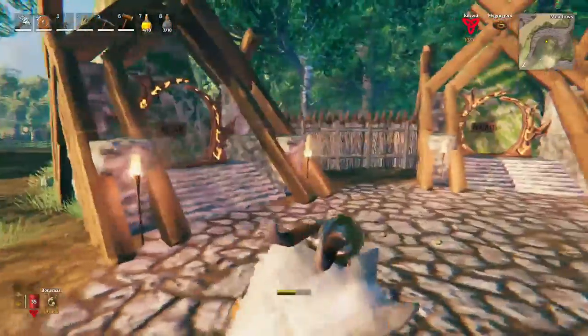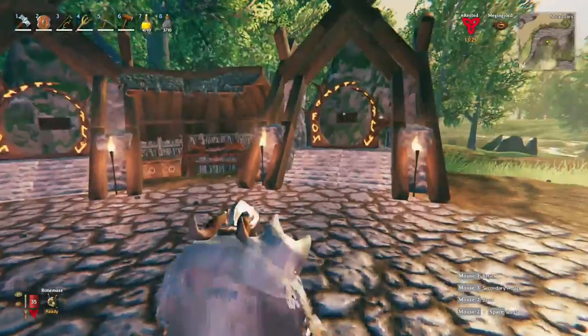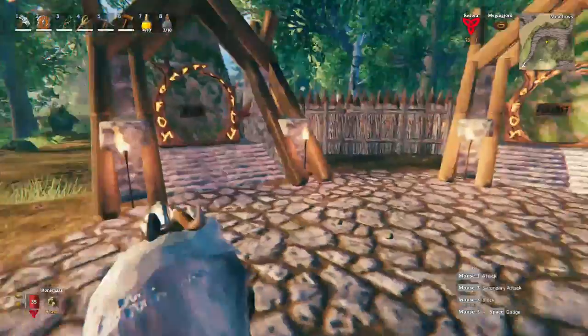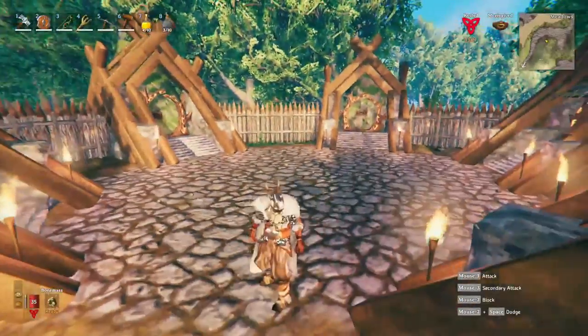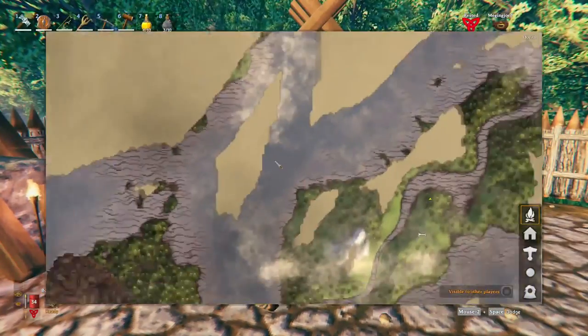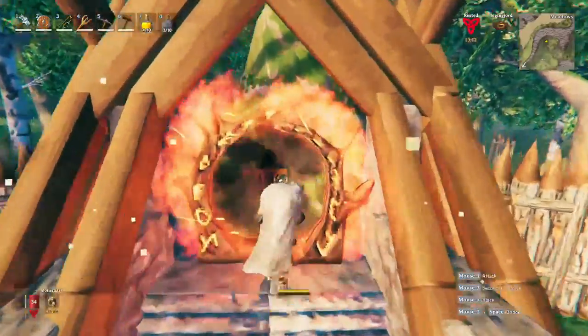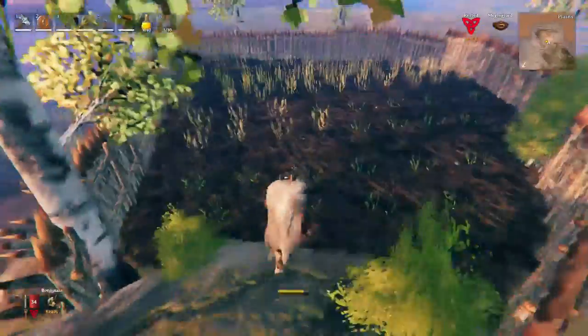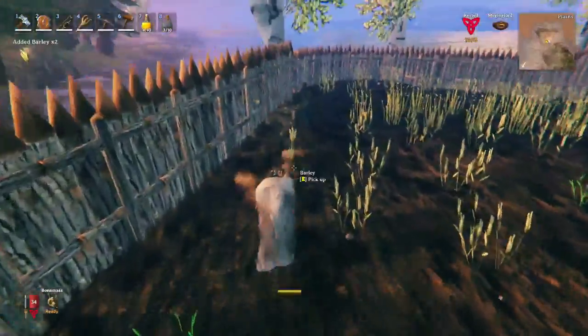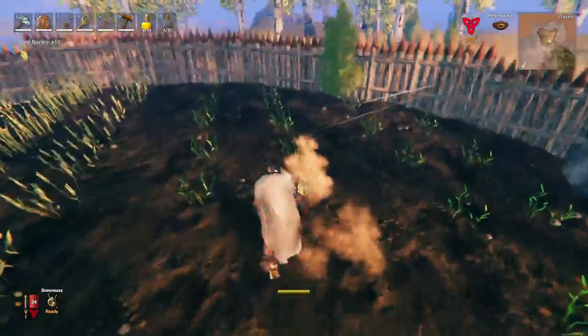Here's our updated main teleporting area of the base which we did in the last episode. We need to go to the plains portal on the map. There's a porter over here and now let's grab all the flax, and the barley as well because it's already ready to be harvested.